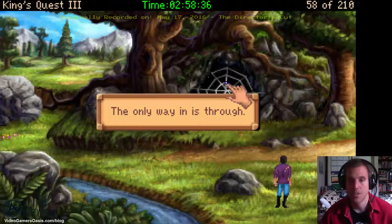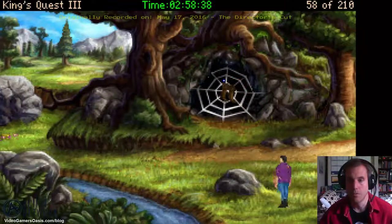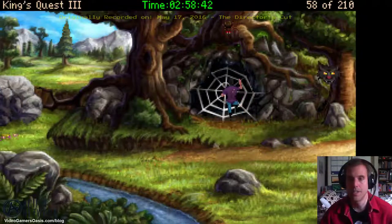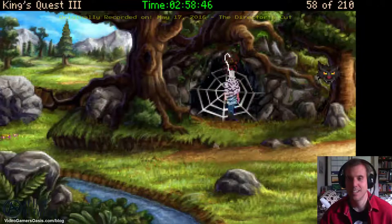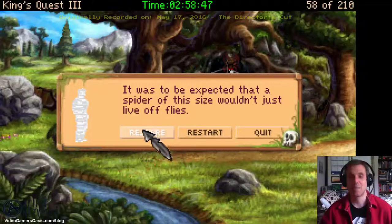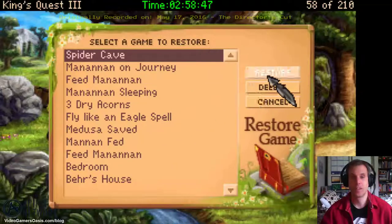The only way in is through. Uh oh — there he is. Spider! We're going to restore our game, and this time we'll do the right thing. Spider Cave — alright, the instructions say to use the Eagle Feather in the Essence of Rose Petal.